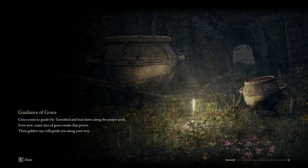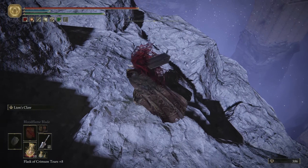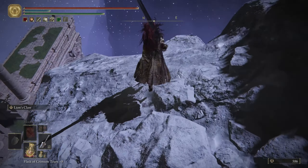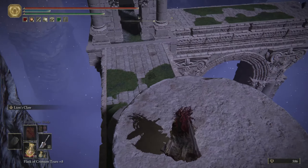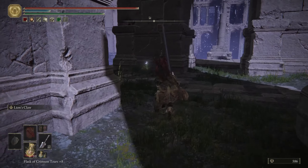There is an item there so let's pick it up, why not. Now you are going to say to yourself, where the hell am I? Don't worry, I'm just going to go down really slow — be careful around here. This place is full of fall damage, so I'm going to use the horse.